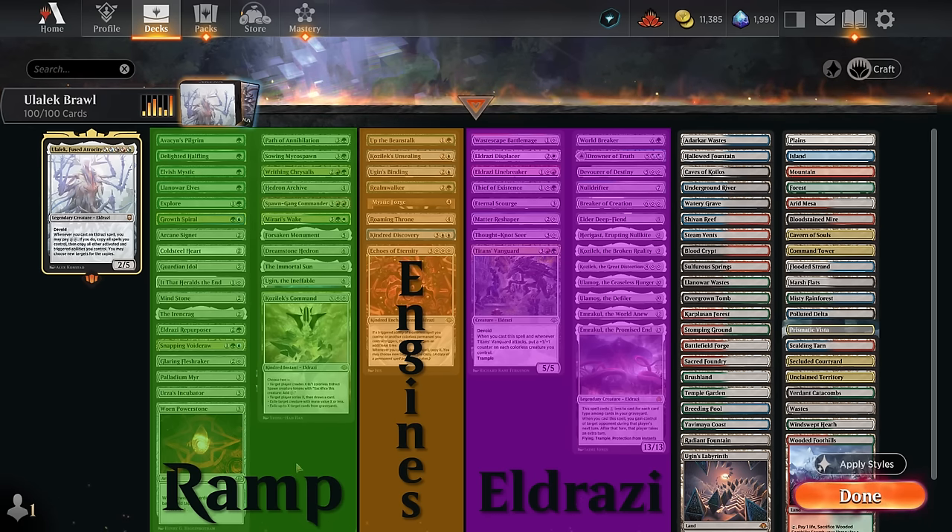We've got some mana creatures to make additional mana as well as some ramp artifacts which can also help make additional colorless mana. Looking at some of the more expensive ramp cards, they include ways to discount colorless spells with Ugin. We've got Hedron Archive making two mana and then some other Eldrazi that leave behind spawn tokens that can be sacrificed to make additional mana. There's also a section dedicated to engine cards providing card advantage, and then mid-range Eldrazi between two and five mana, plus seven-plus mana Eldrazi we're hoping to copy with Ulalek.